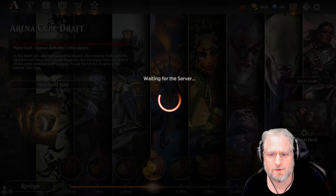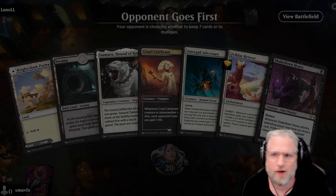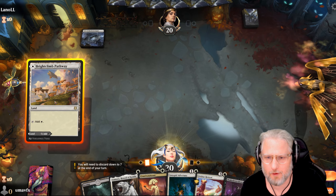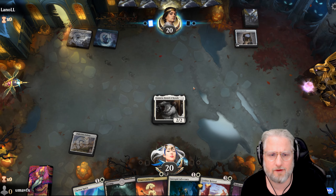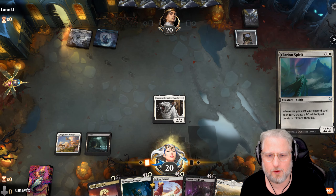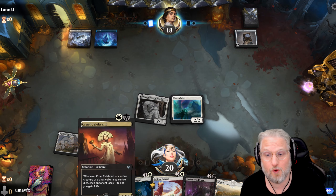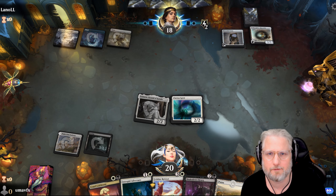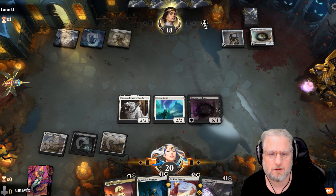Three wins - to the moon! Up against Lano LL. We have a hand I kind of like - not love it, but: one-drop into Clarion Spirit. We'll see if we can draw another one-drop. Maze Mind is slow so we draw Clarion and just hope we draw a land next turn. We'll play Adversary or Cruel Celebrant and a one-drop, creating a flyer. If not we'll go Shakedown Heavy and put real pressure on. Let's go!